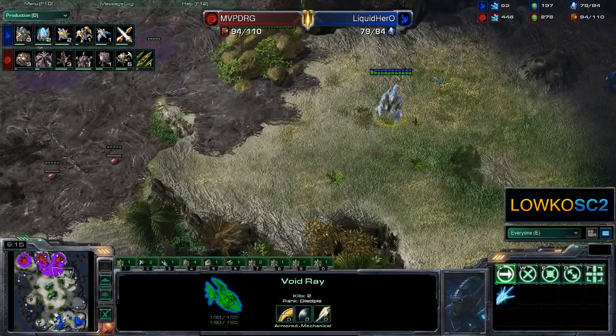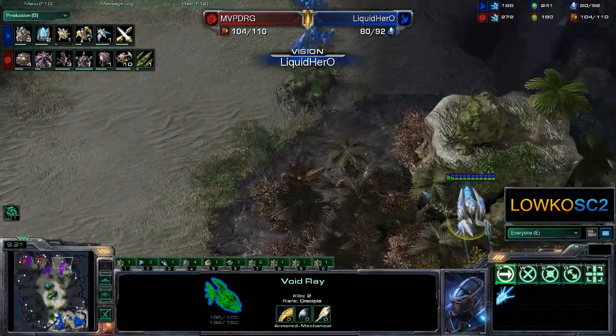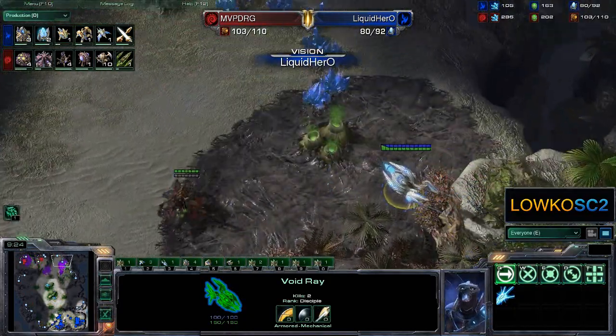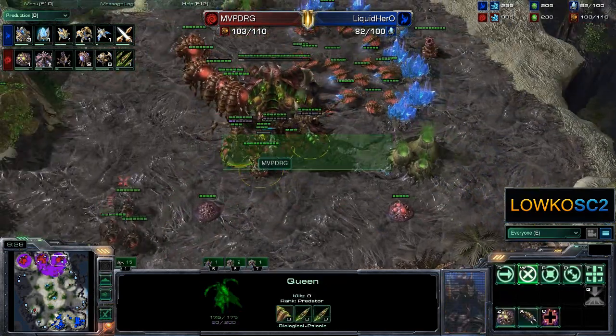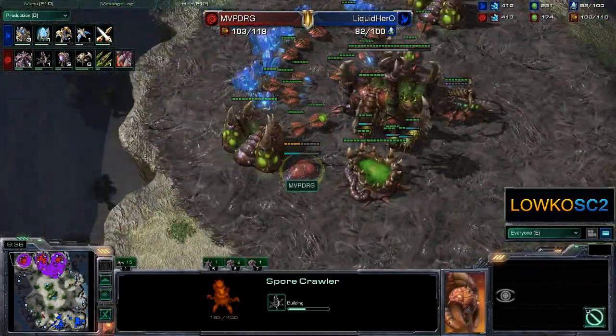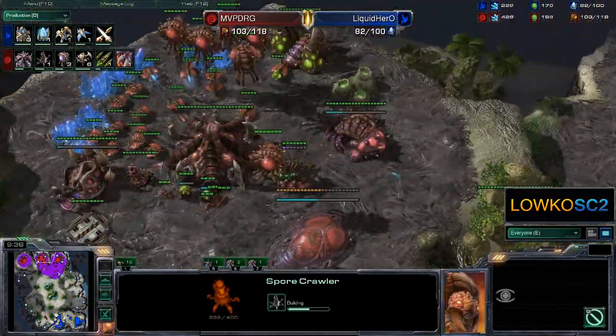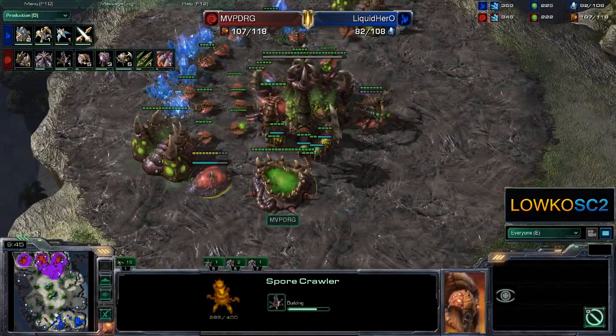We saw nothing of the DT rush though. We see the Void Ray right now moving across the map, going to actually see the creep right here, so he knows all about this third base and sees there's no gas taken just yet. However, there are already spore crawlers up now, as well as 3 queens at this base and a second spore crawler. So he's actually way over-defended right there. He's also going to get a spore crawler in the main, having already done one in the natural.